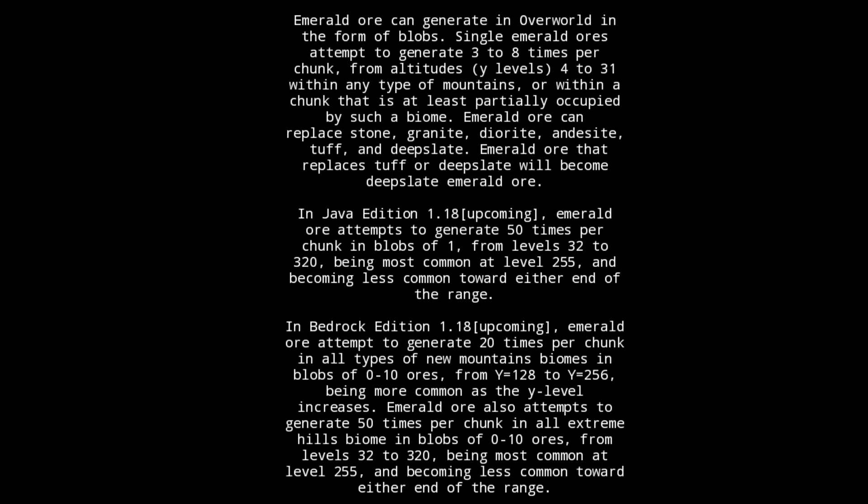Emerald ore can generate in the overworld in the form of blobs. Single emerald ores attempt to generate 3 to 8 times per chunk, from altitudes — Y levels — 4 to 31, within any type of mountains biome, or within a chunk that is at least partially occupied by such a biome.